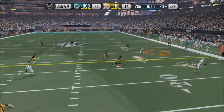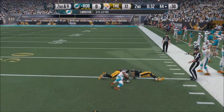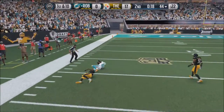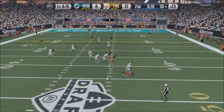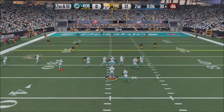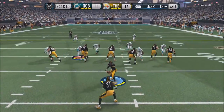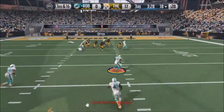I did spend money on MUT, even though I told myself I would never spend money on it. I bought 150k coins for 26 bucks, 50k for nine bucks, and 100k for 17. That's what I used to get Vontae Davis, only because I had the final edition card.